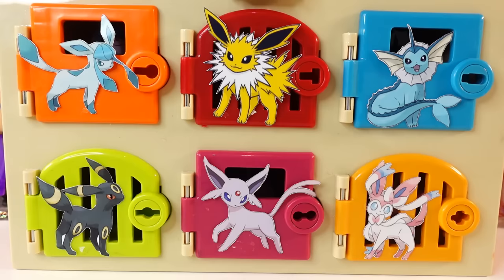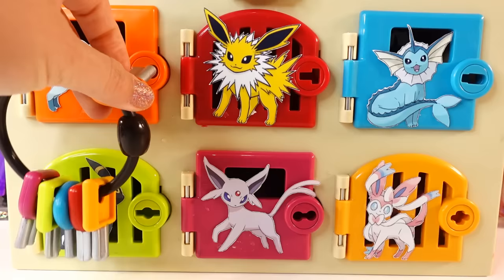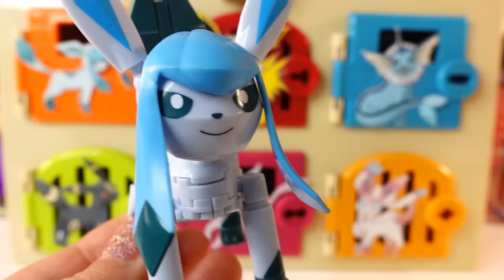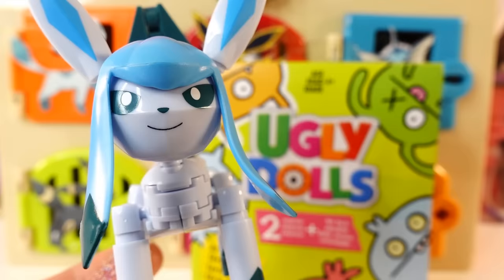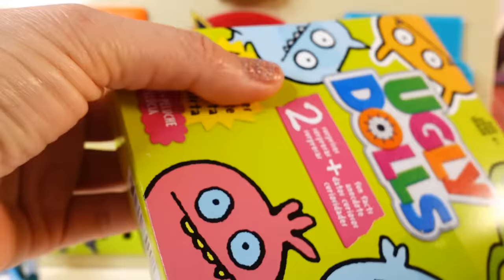Let's start with the orange door. This one goes to Glaceon. I see Glaceon inside. Oh my goodness, look at Glaceon. Doesn't it look amazing? And here's our first surprise. Let's slide the box open.